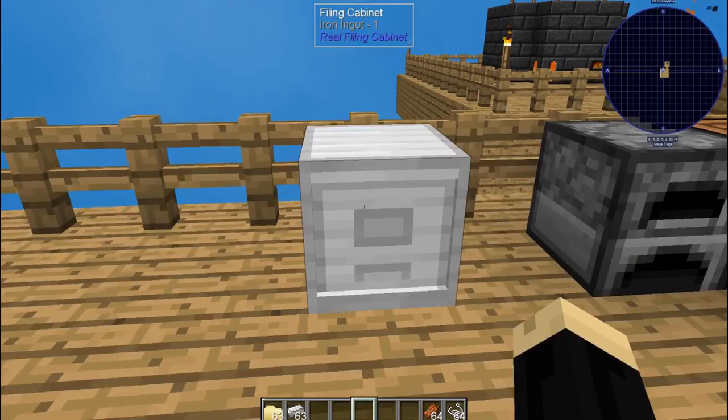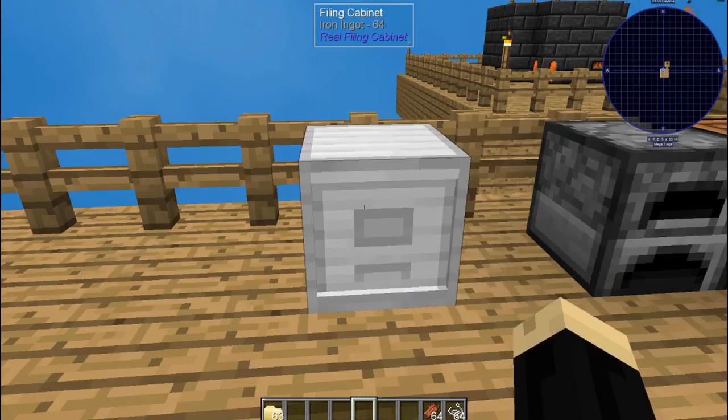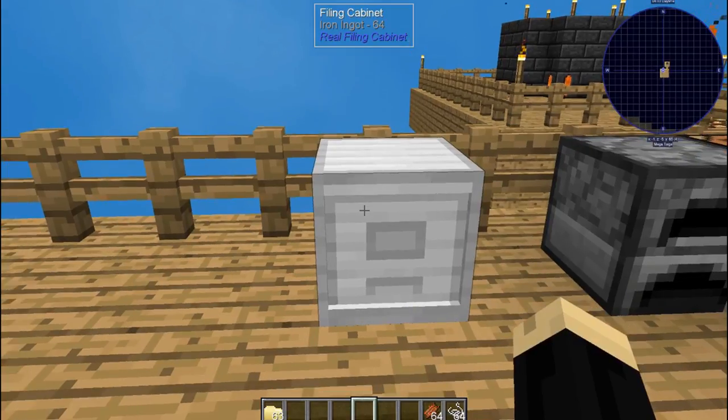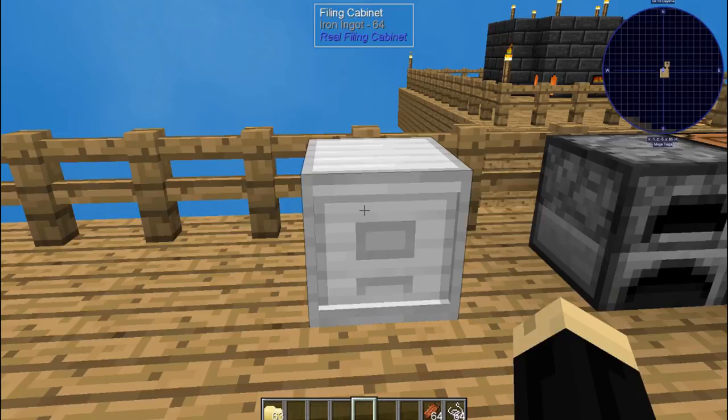If you double-click on a filing cabinet, as you can see the iron ingots that were in my inventory have gone away and now from the box at the top of my screen it says iron ingot 64. Right-clicking will take every item in your inventory that matches a corresponding folder in this filing cabinet and put it in the filing cabinet.